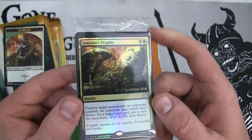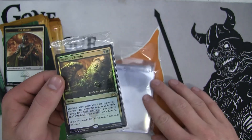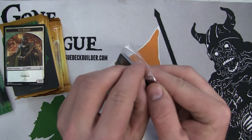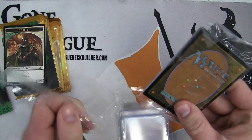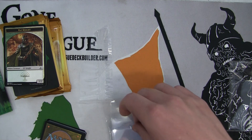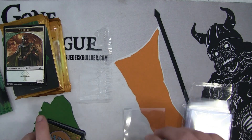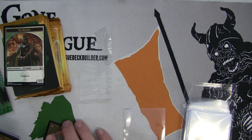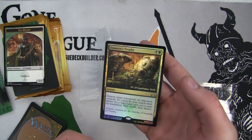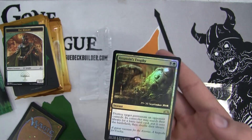Zach is jealous - he opened up some garbage card. The Assassin's Trophy in limited is not nearly as good as it is in constructed. In fact, sometimes Assassin's Trophy is pretty bad. You definitely should not use it if it's bad - you're going to want to use it to get rid of a bomb, or probably late game where ramping your opponent doesn't matter. Don't just use Assassin's Trophy on a two, three, or four drop when it is not a threat. This is not a pure removal spell like Murder - use it wisely.